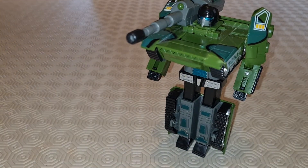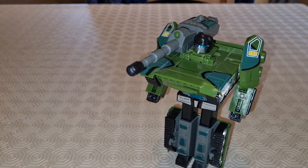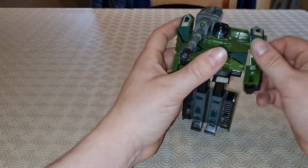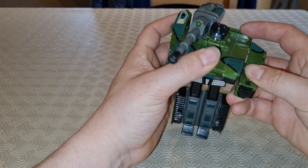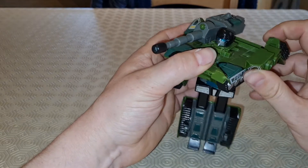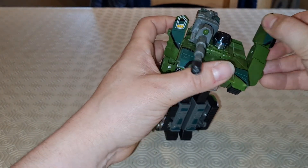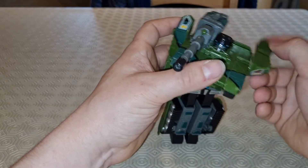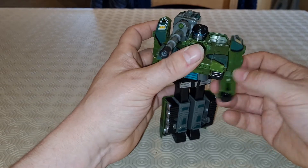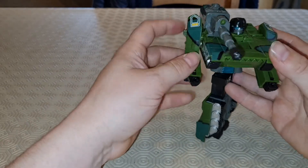And there he is in robot mode. The arms just about go all the way around. When this turns it sticks in further than the rest of the arm, so if you turn it that way it'll go all the way around. But if you turn it so he's actually trying to bend his elbow, it catches on its own body. This side's worse, I think. That one works okay.